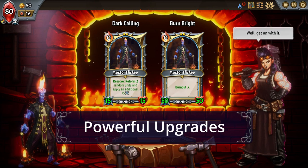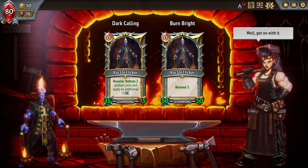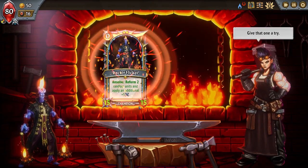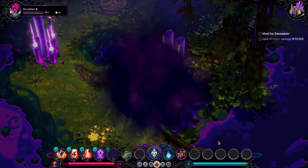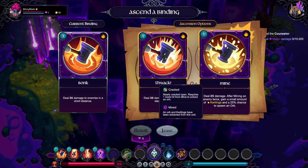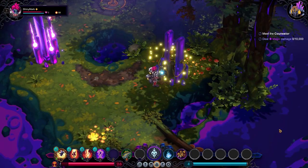In Monster Train, champion characters like Rector Flicker can be upgraded during a run in impactful ways that can dramatically alter player strategy. In Inkbound, players can ascend their bindings, significantly changing how they function. Like Monster Train, our goal is for the upgrade opportunities to offer a variety of different strategic options that can alter the course of your run.